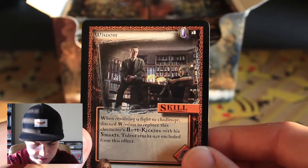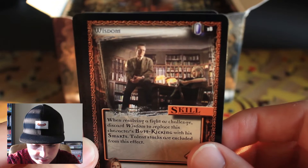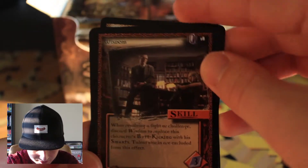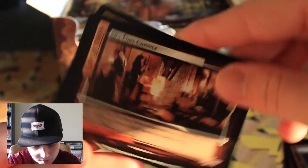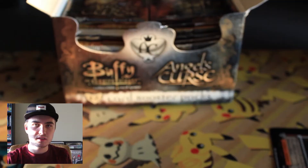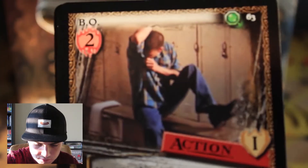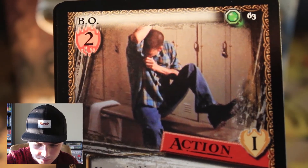We got a Jenny Calendar card — she's amazing. I thought she was perfect for Giles, and then they ripped our hearts out of our beating chests. She's the rare it looks like. Wisdom. 50s Time Capsule. B.O.? Like body odor — yeah, look, this guy's sniffing his pit in the locker room. Ew.